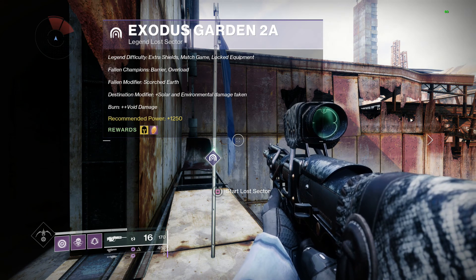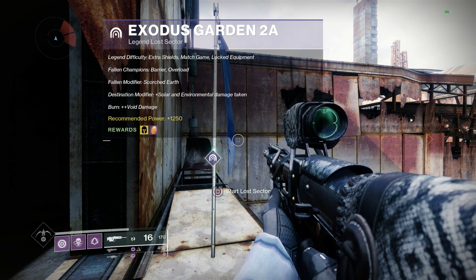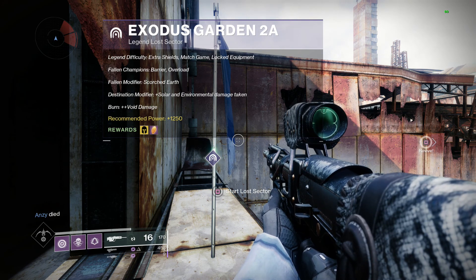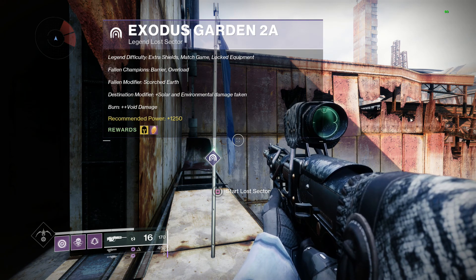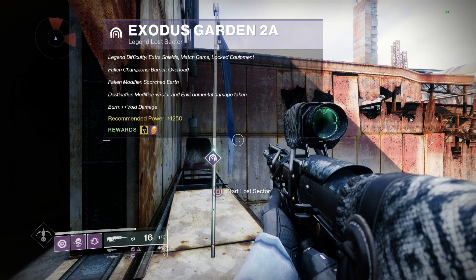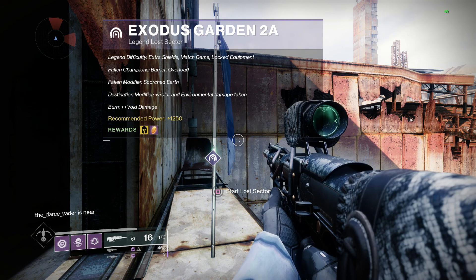So Exodus Garden 2A, legendary lost sector — legend difficulty is extra shields, match game, locked equipment. Fallen champions are barrier and overload. The modifier is scorched earth, which means the Fallen significantly throw more grenades. It's very important to take down all the red bar enemies before you start tackling the champions, because you'll just get bombarded with grenades.